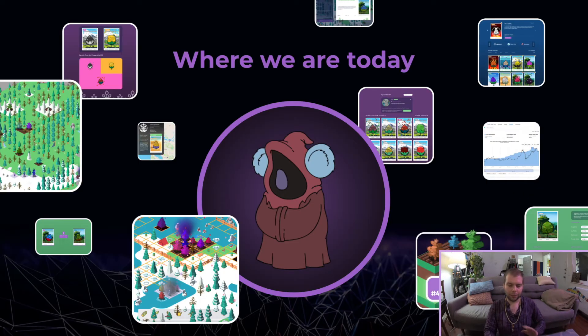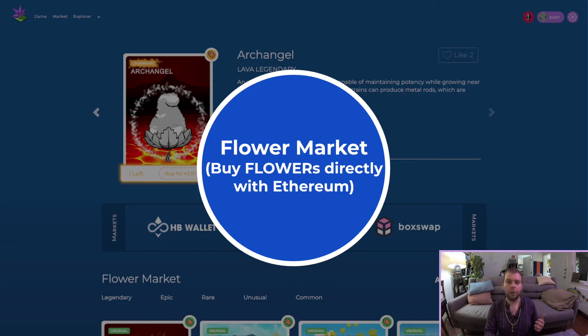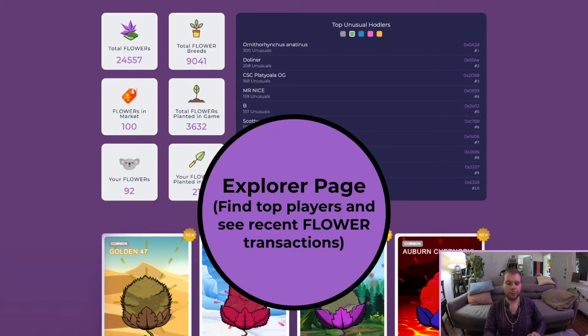You can glance through some things we've already built out over our two years of being active. We have a playable alpha where people can plant their flowers, build stuff, and customize the land. We have a market where people can buy flowers, and we also have third-party market support such as OpenSea. We have a breeding system where traits are recombined to create brand new strains, and the person you're breeding with gets paid. Let's jump over into the demo and I'll talk about why we've chosen Matic and why it's good for us.